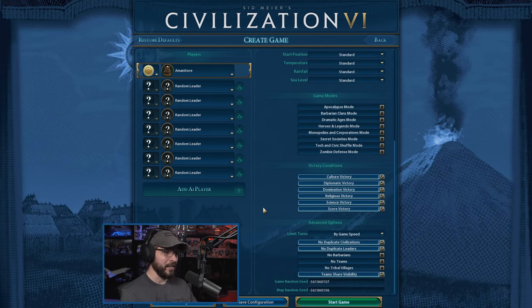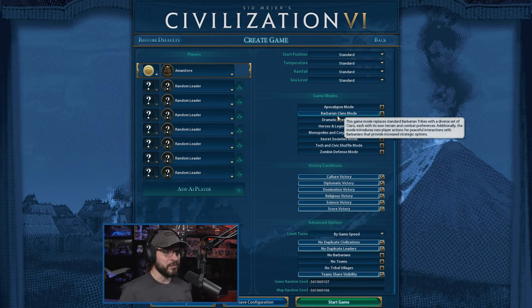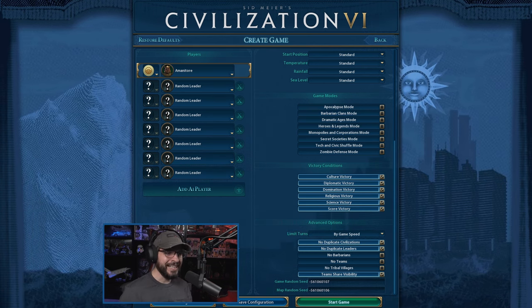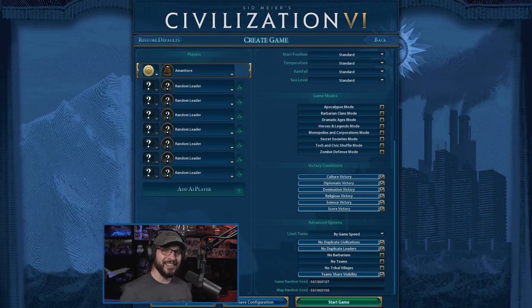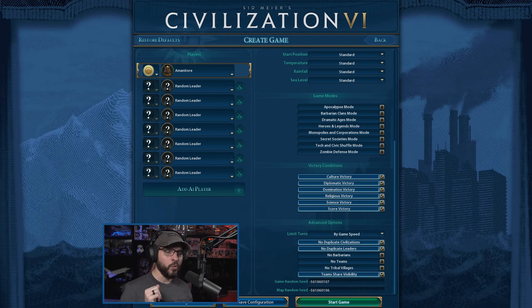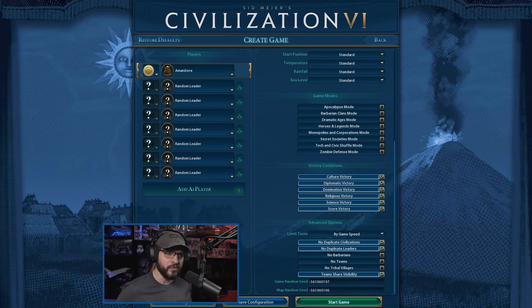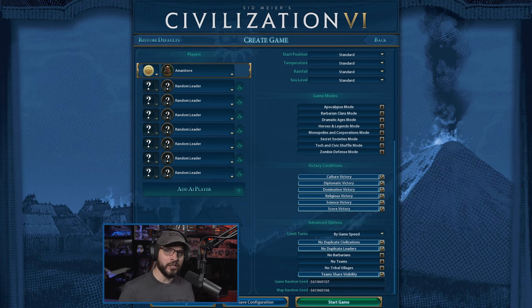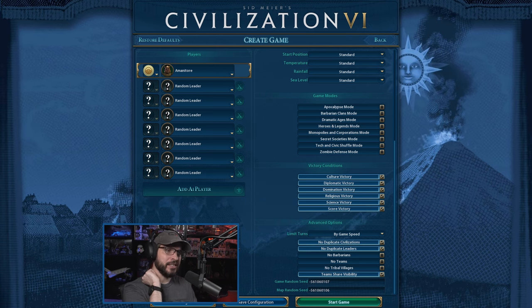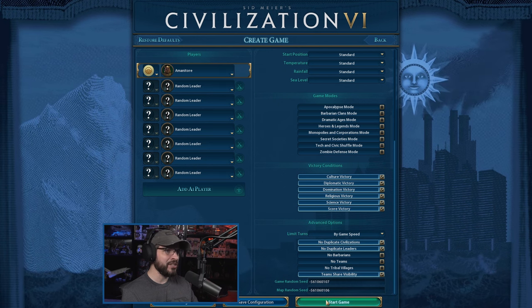Other than that, no game modes turned on, because I haven't played Mana Tour since the very beginning when she first came out. There's been some changes to the game since then, so we're going to play her basically vanilla. There are the game Random Seed and the map Random Seed if you guys want to play along. I do have some mods installed — one of which you're about to see in just a minute, because one of them is the loading screen, which gives us more information so I don't have to go to the Civilopedia. I thought that was a helpful mod.